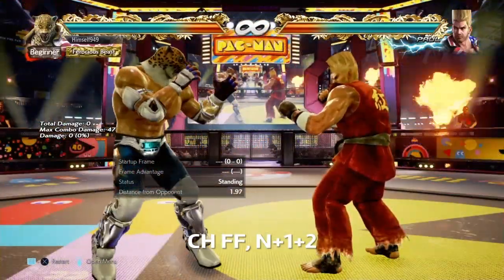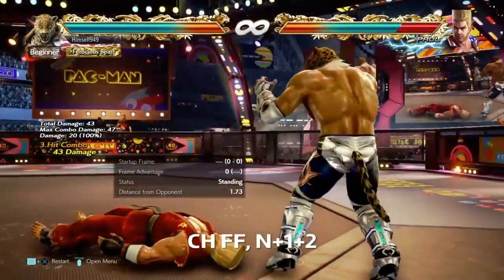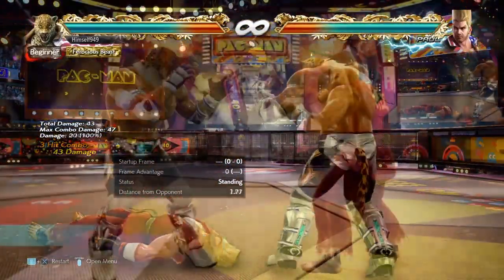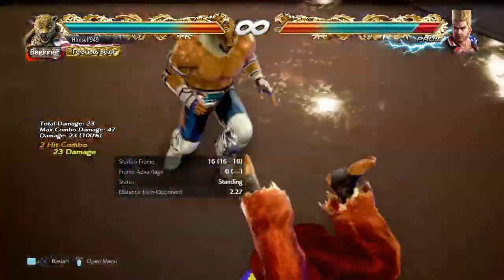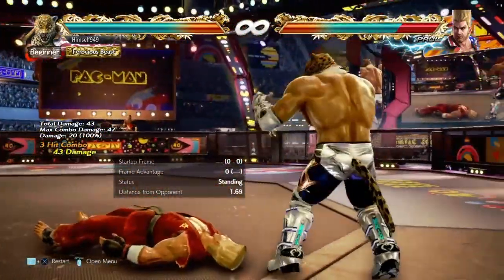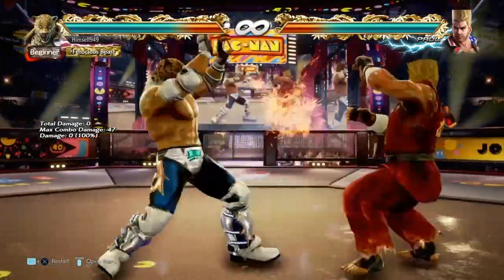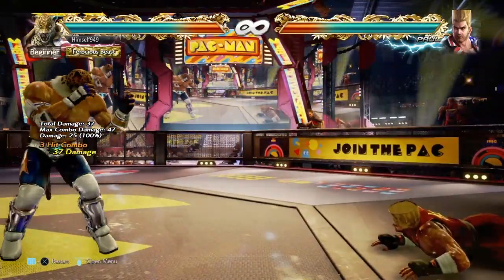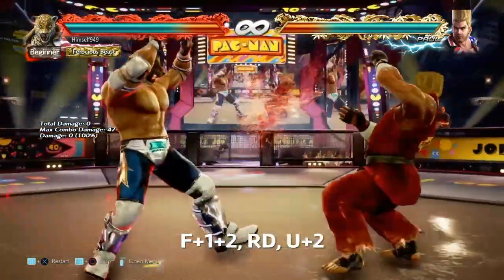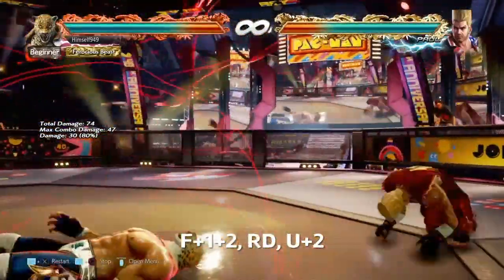The second way of using it is aggressively. Obviously in neutral there are better options, but you can couple it with the push. Uncounted, this is plus 18, so top kick is guaranteed, and you don't even need to be frame perfect. There's no scaling on the damage, so you get that 43. That means this outclasses FT1, which was the old go-to option. The only time you wouldn't use top kick is when you're in rage, because clothesline into rage drive is still king.